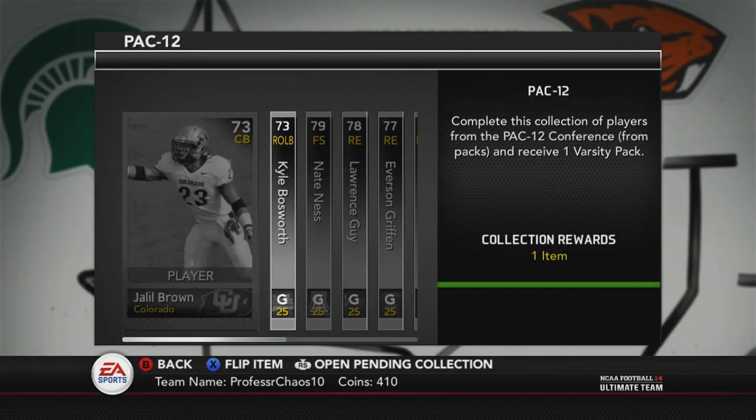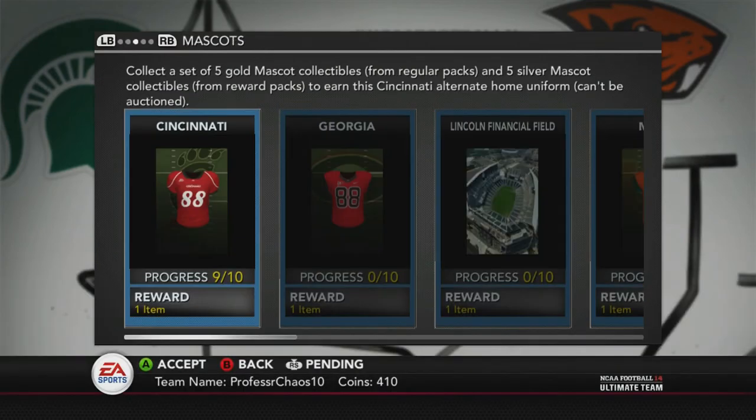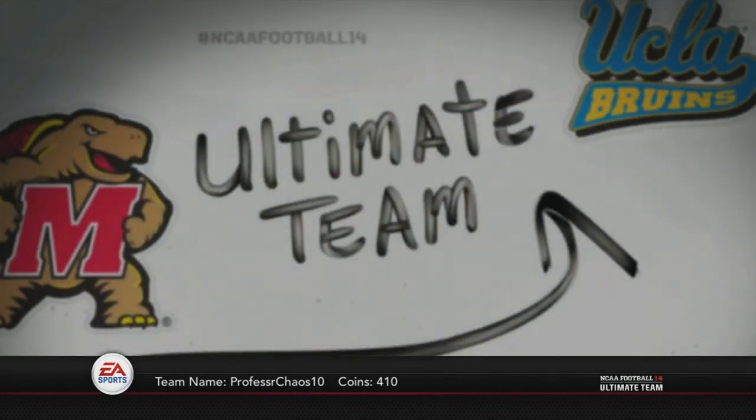I actually had a pack 12 guy from these Campus Heroes — I had Jerome Harrison — but much easier is the mascots. I picked the first one because that's just the one I picked and I started putting people on there.